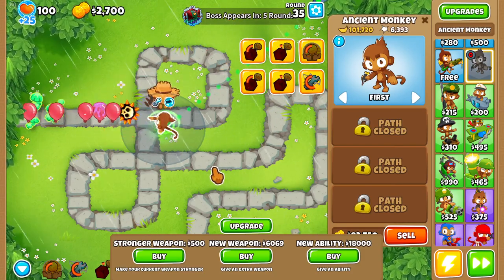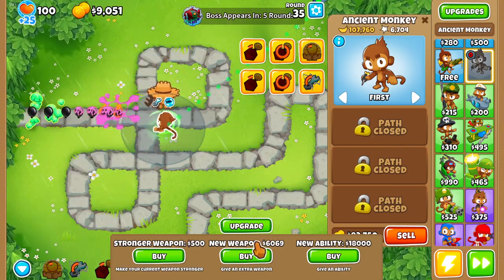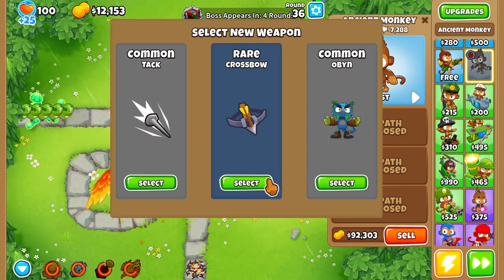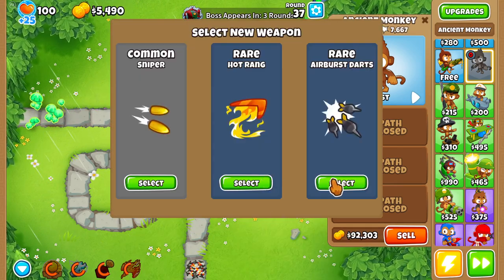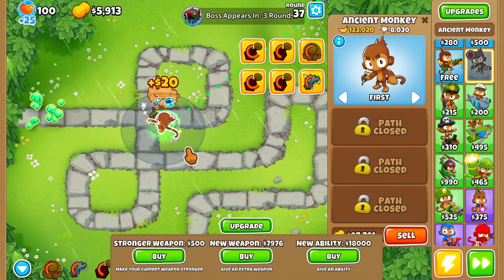First ability is Monkeynomics, second ability overclock, third and fourth ability are both elite sniper. This beginning is insane, actually crazy. Let's go for more open — I think more open is probably better than whatever else there was.